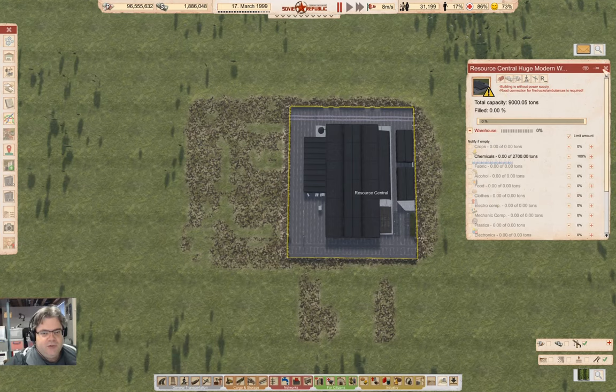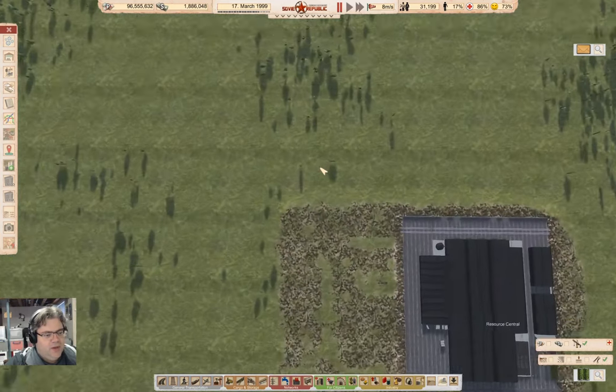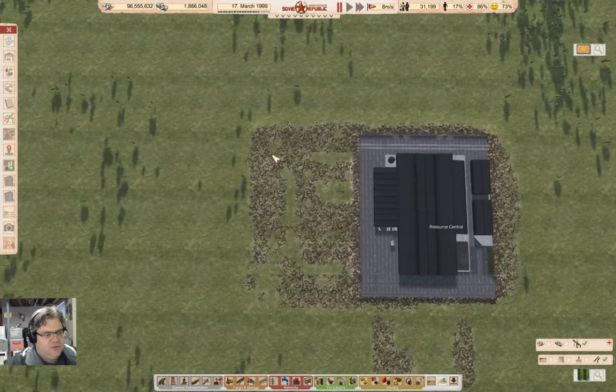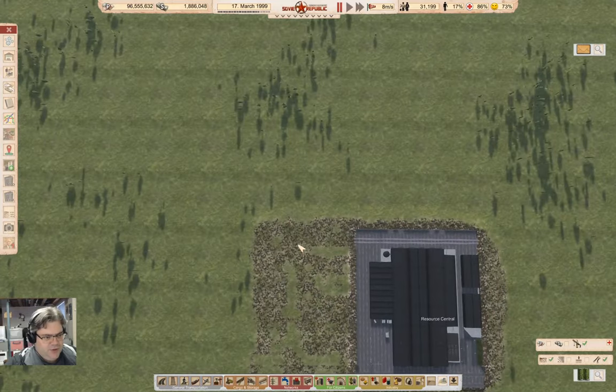There's no power supply — we'll get that sorted at some point. What we're going to need here is a main supply rail line that's going to come through the area, and there's got to be enough space between these things that we can make some interchanges.